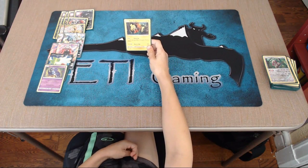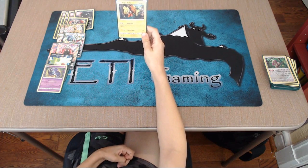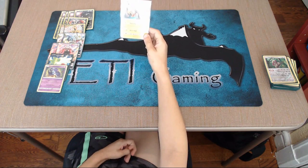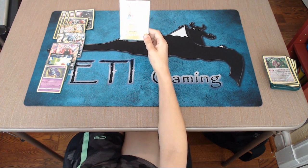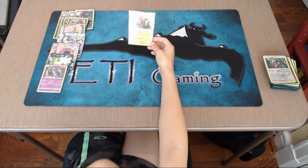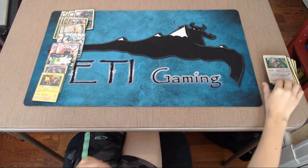The next Pokemon is Tapu Koko. It has 110 HP. For a Double Colorless, Flying Flip does 20 to each of your opponent's Pokemon. The second attack we won't go over. It has Free Retreat, which is really good. Flying Flip is mostly just used to spread 20 to everything.